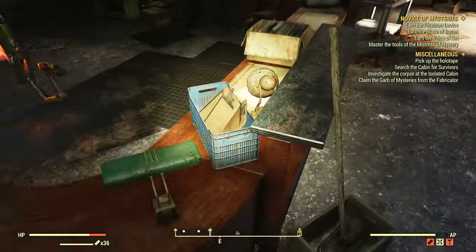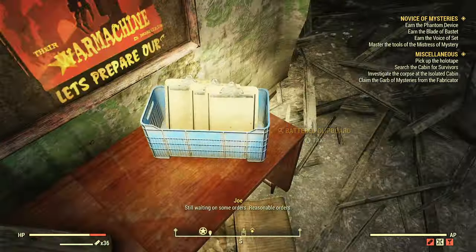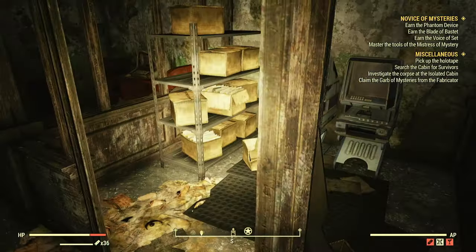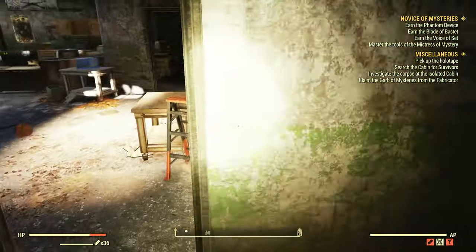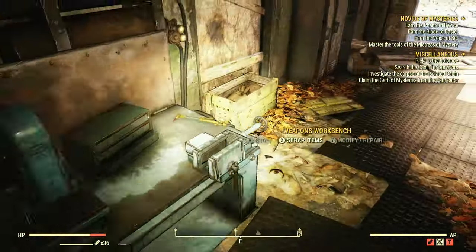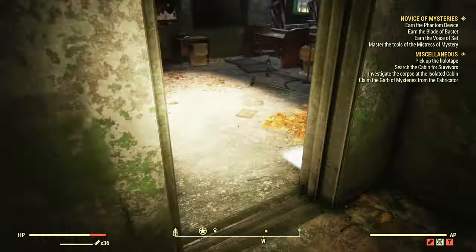Our very first location is Camp Venture — a location I've been to before, which you can find in my Ballistic Fiber guide. I recommend all early game players watch that. You're just going to run into the main building and pick up every single one of the clipboards. They'll be in blue crates or scattered around. This is also one of the best places to get screws in early game, especially when trying to make your Excavator Power Armor.